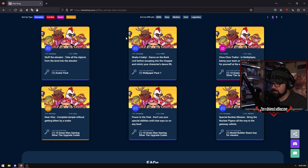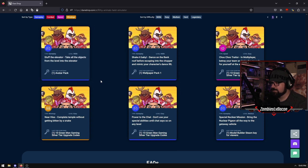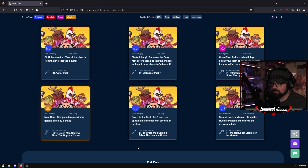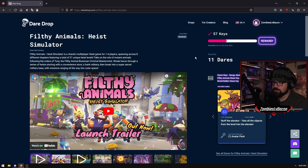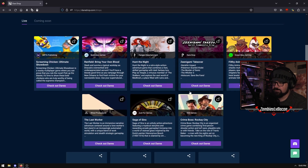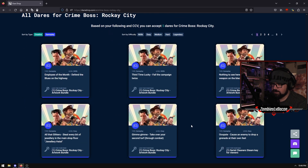Basically you have dares and depending on which dare you do, you can get things for it. Some of them tend to give skins and giveaways and stuff that you can give to your viewers, and then other ones will give away actual games to people. For example, these give you an Escape Academy Steam key, an Escape Academy Steam key for viewers, and Rainbow Billy: The Curse of the Leviathan Steam key for viewers. So you could basically just collect Steam keys.